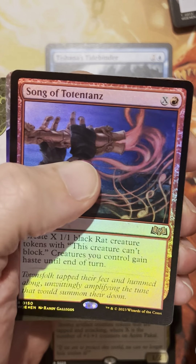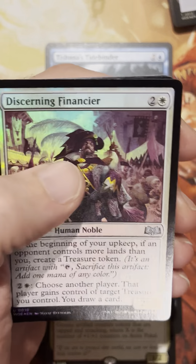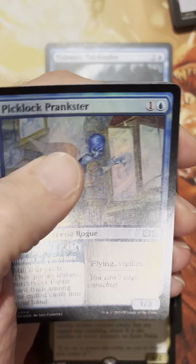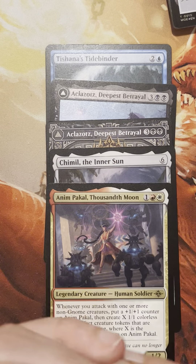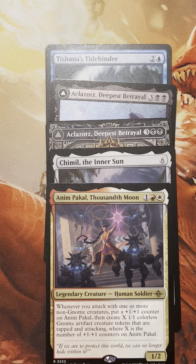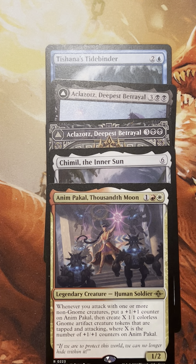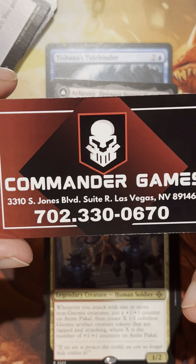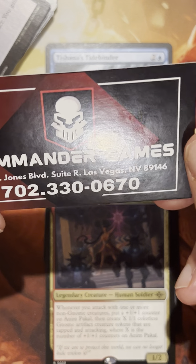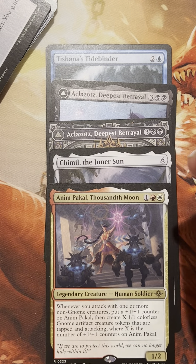Song of Totentanz — I think we got bad on that Throne of Eldraine pack. We didn't do good. That's okay, but everything else was fantastic. Don't forget to check these guys out — Commander Games. Gary is the owner and he's very nice. His sister Anna and Ray are working there as well. Go see them, they're really cool. Cheers, bye!